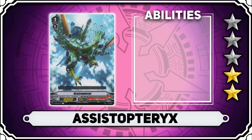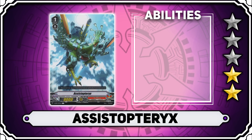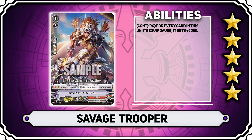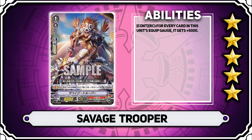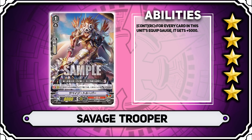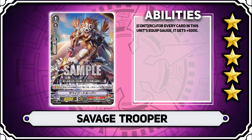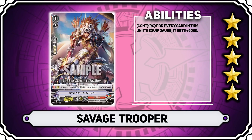The next one is a promo card, which I'm not entirely sure if it's out yet, but it might be on its way — and that is Savage Trooper. This card has the continuous ability that for every card in this unit's equip gauge, it gets 5,000 power. Equip gauge is a function unique to this clan that we'll talk about in a little bit. All in all, this card is a 5 star card — it's amazing, super powerful, and adds a lot of consistency to the deck.